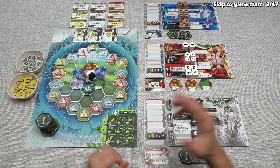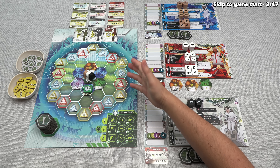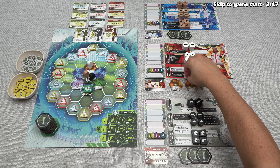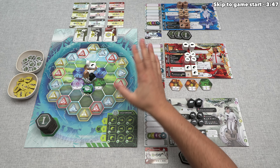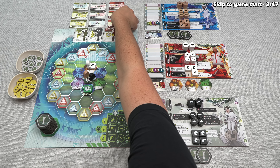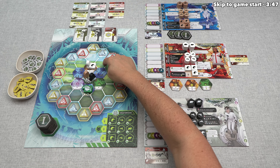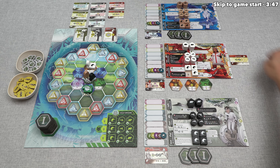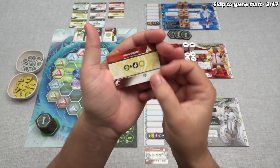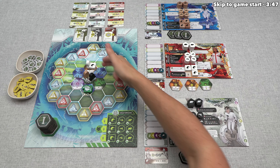Mechanically, on each player's turn they are either going to repopulate a species onto an empty tile on the world, or use the caretaker robot to restore more biomes. Each time you repopulate a species, you place that token down onto the spot, pay the associated resources, and might unlock immediate or ongoing benefits. You also take a card from the display matching the species you put down and place it into the ecosystem row that matches where you put it, then activate all of the benefits on that row. Each biome can only hold one species.